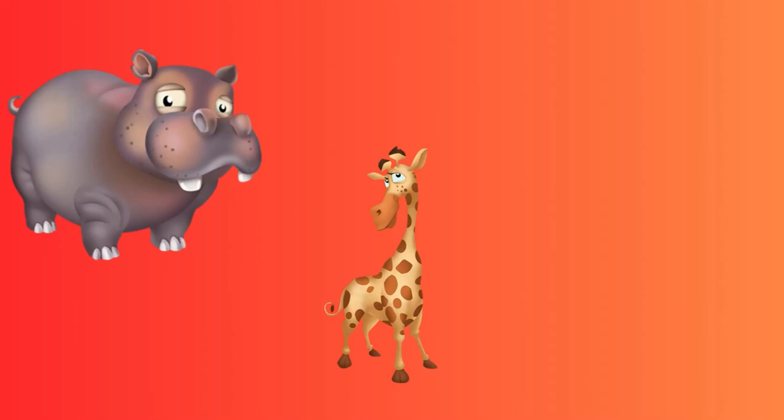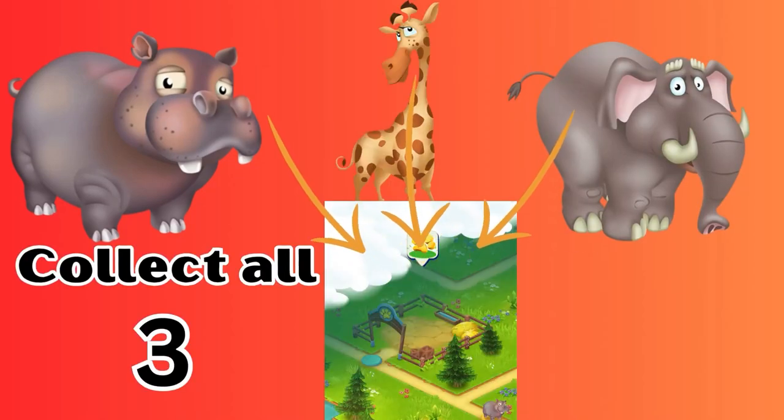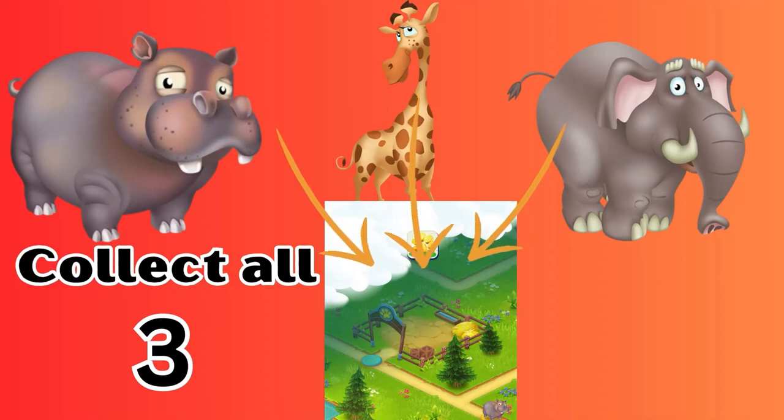Once you collect one to three animals on your truck — three being the goal, of course — take them to the sanctuary. Drop them off with the paw icon. When you come back for collection, you receive your tokens.